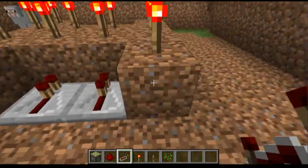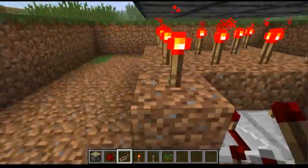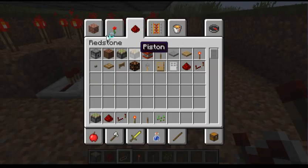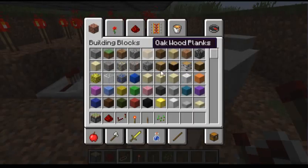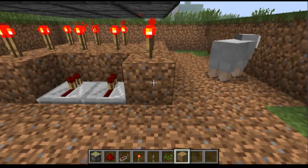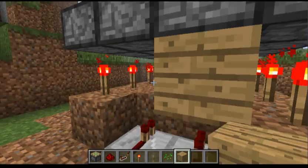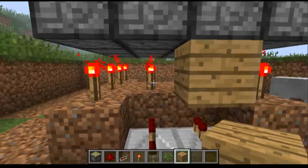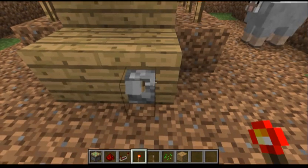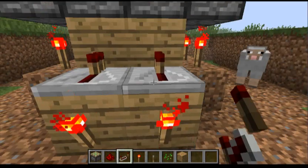Then what you want to do is put the repeaters right here on both sides. Also, I forgot — you need some wooden planks, any kind would work. Put those there, and put the redstone repeaters here.